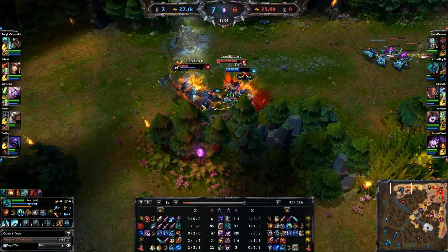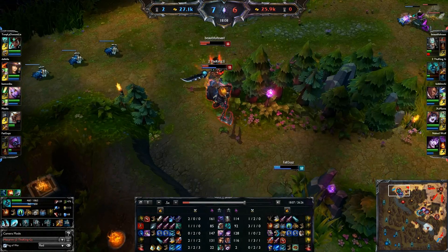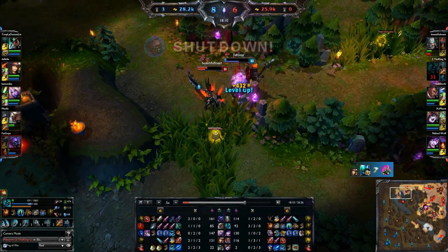I drop the ulti, body slam that bitch into the wall. When I go in here there's a risk of me dying. I was kind of fearful that I actually might die and then Jax would survive this.